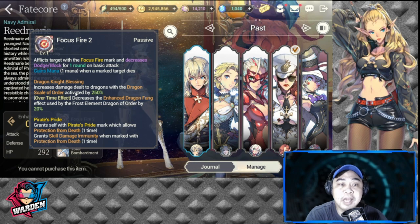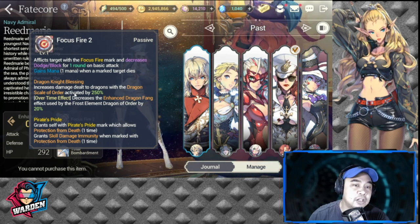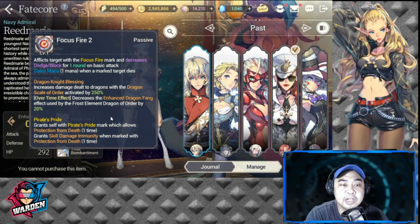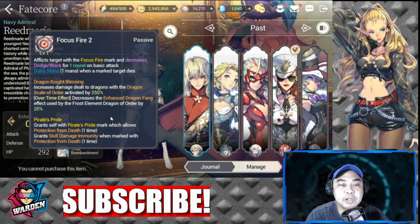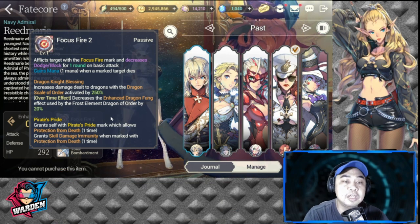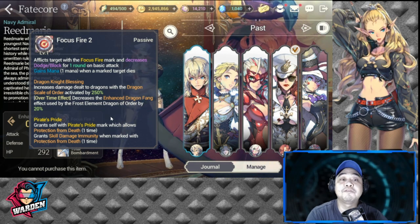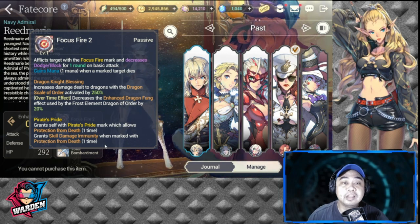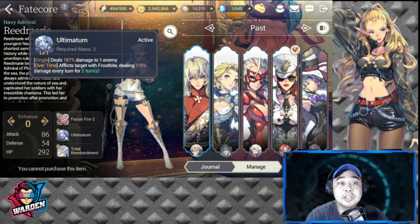Her new passive skill is Pirate's Pride: grants self with Pirate's Pride mark which allows protection from death one time — kind of like Battery when they have Tranquil. It protects from death and grants skill damage immunity when marked with protection from death, so she can only be damaged by basic attack one time. Next, her S1 is Ultimatum: deals 187 damage to one enemy, afflicts target with Frostbite dealing 115 damage every turn for two turns.